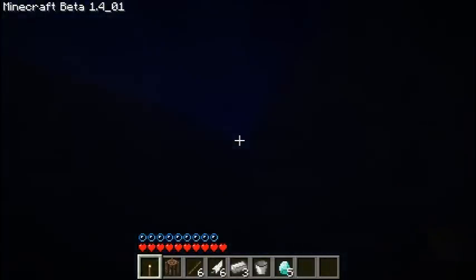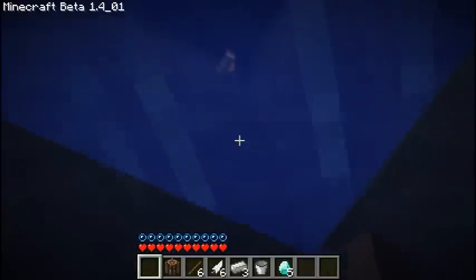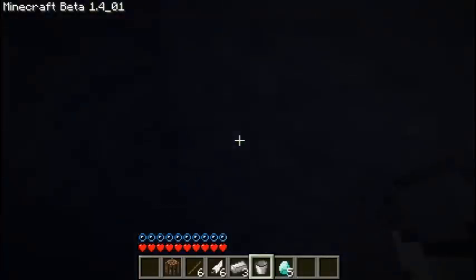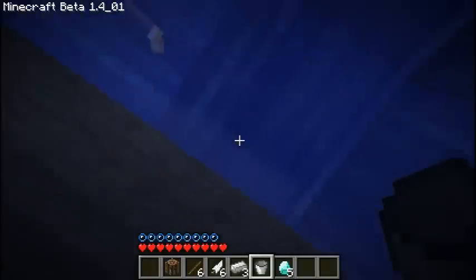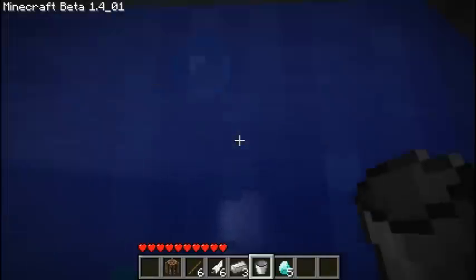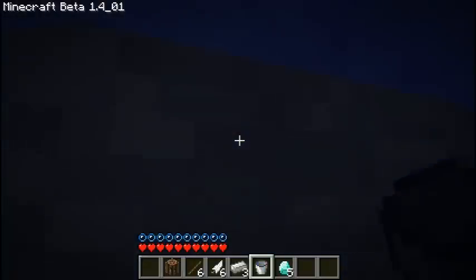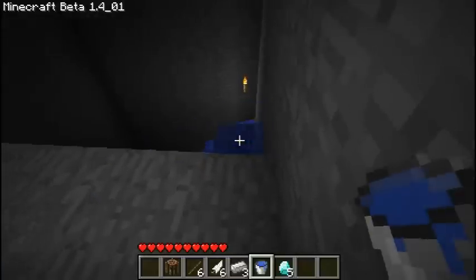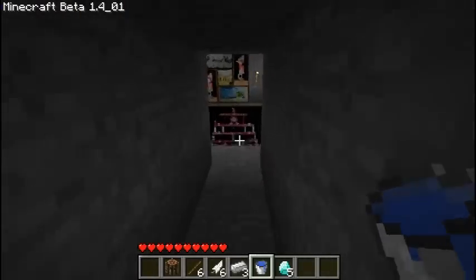Climb. Come on, where's the top? Where's the top? Torch. Okay, I need to get over there. Grab, place, grab, place. This is getting dangerous now. Grab, place. Grab, place. One more, one more. Grab, place. Yeah! That torch will just stay right there, because that was a cheating torch, and I don't need you anymore.